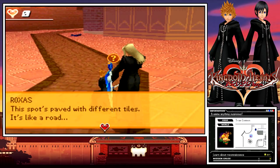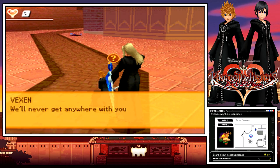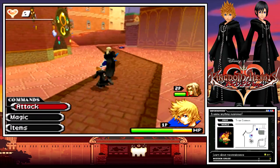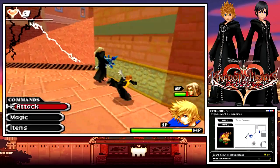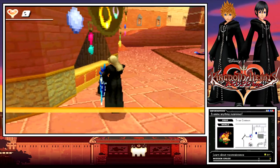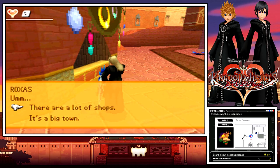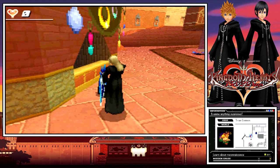This spot's paved with different tiles. It's like a road. Fascinating. We'll never get anywhere when you simply state the obvious. You're right, we really can't. I think they sell jewelry here. Anyone can see that. The point isn't to wander around gawking — analyze what you see. There are a lot of shops. And? This could be the center of town. Could be. Are you asking me or are you telling me?